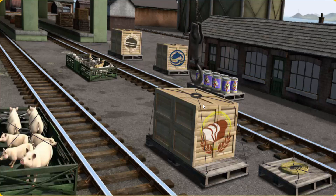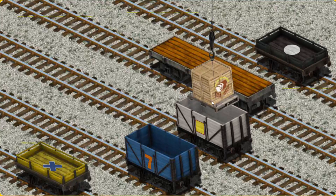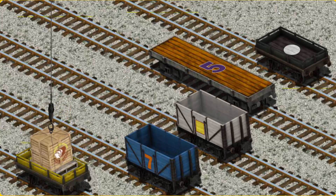There you go. Let's lift and load. Now the cargo must be loaded. Help Cranky find the yellow flatbed with a blue X. That's it!